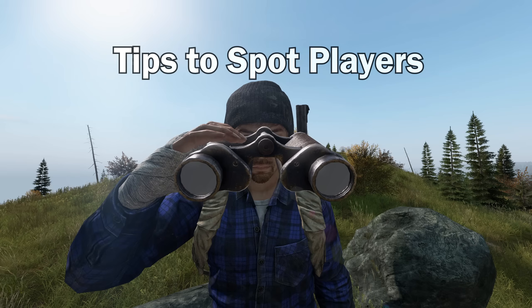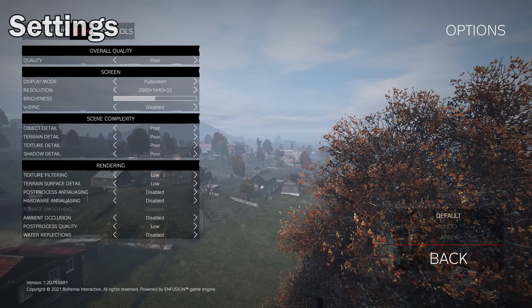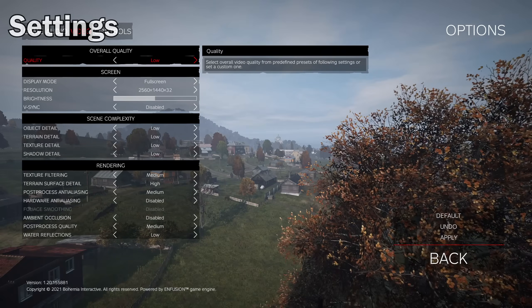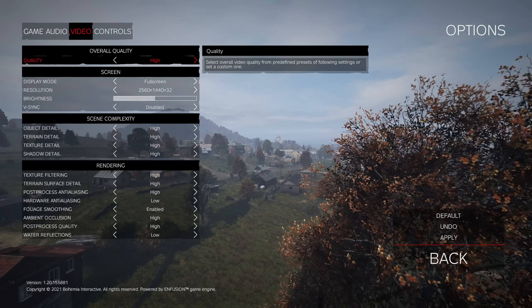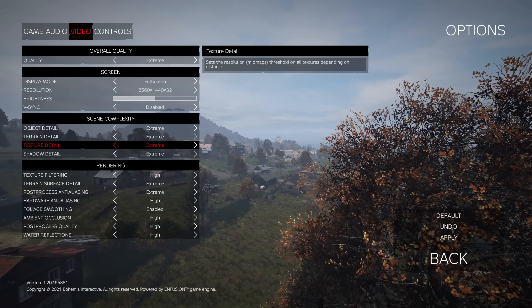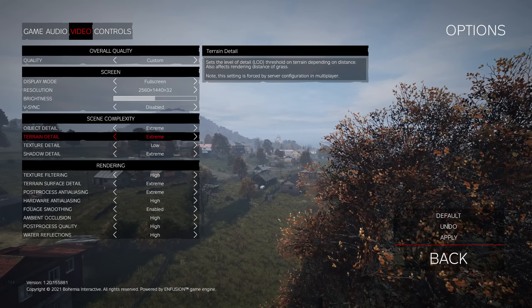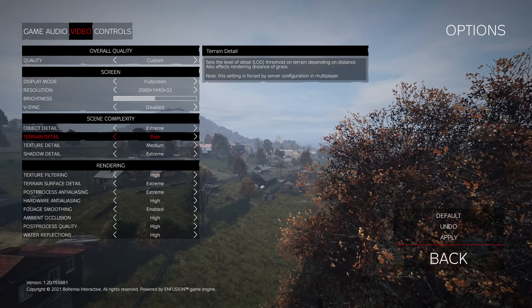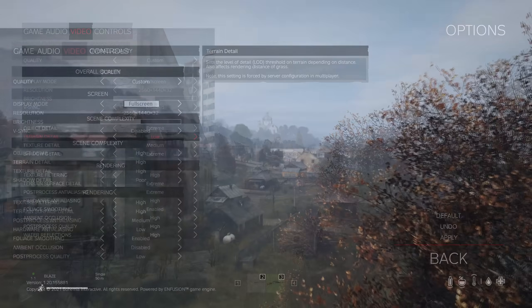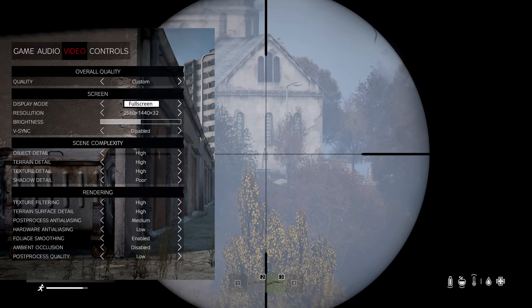Getting the jump on other survivors is half the battle. There are a few settings in the game that will make things easier for you. Go into your video settings and put it on overall quality extreme. After that you can turn down some settings, but the extreme preset setting will give you the best view distance to spot players with. Play around with the settings and find a balance between visibility and performance.